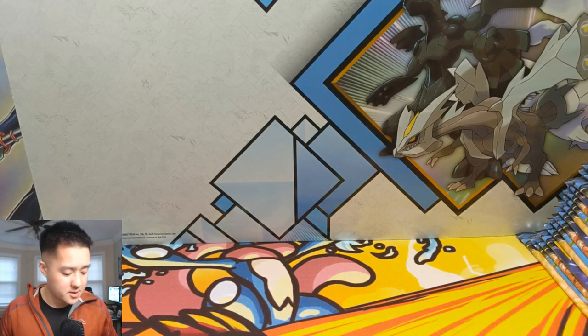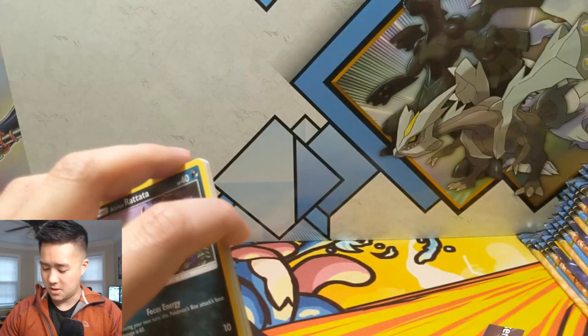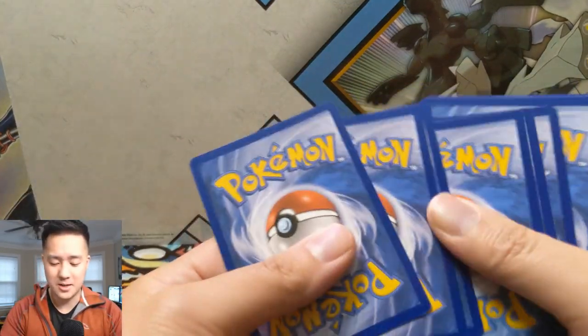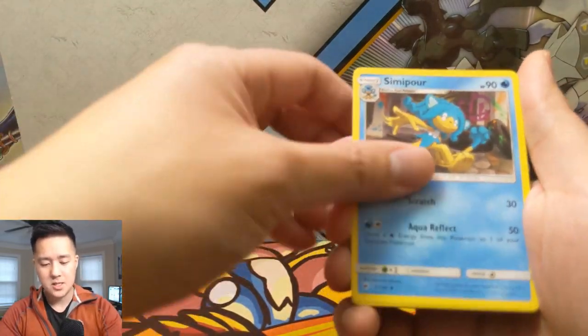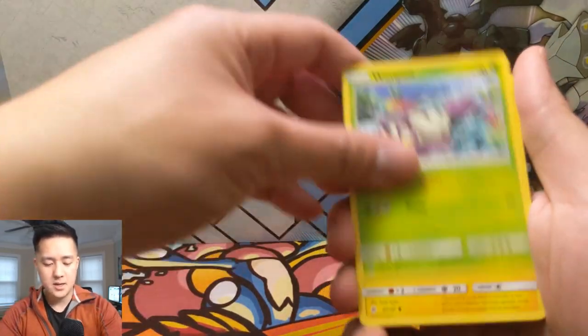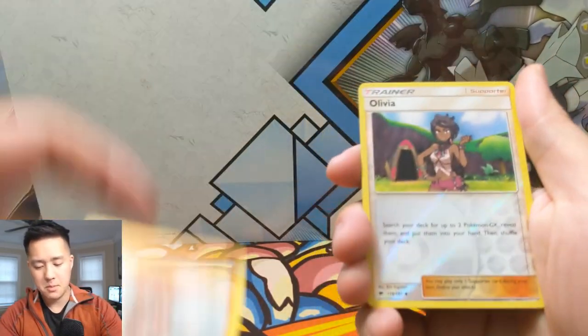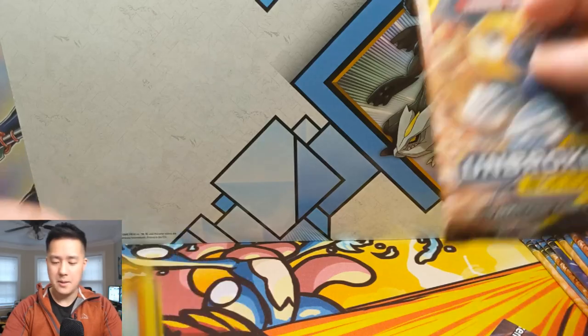Before we continue, just going to open a quick Burning Shadows pack — I was considering not doing this since this will already be a very long video, but I really want the Reshiram Charizard and the golden or rainbow Charizard, so why not take two birds with one stone. Simipour, Plumeria, Solrock, Rattata, Wimpod, Togedemaru, Mudray, Olivia, Alolan Marowak. Just kidding, we didn't get it. Back to Unbroken Bonds.